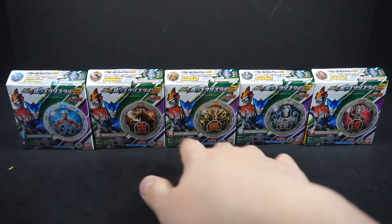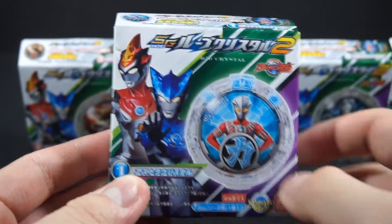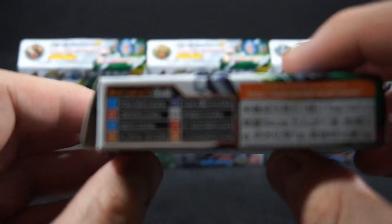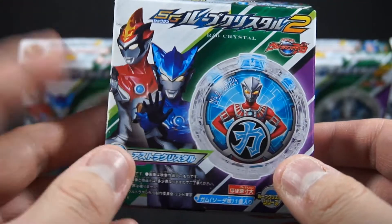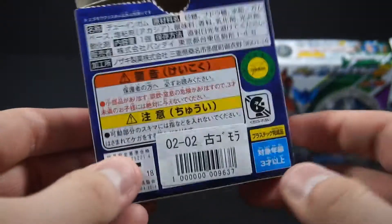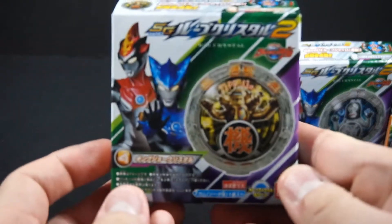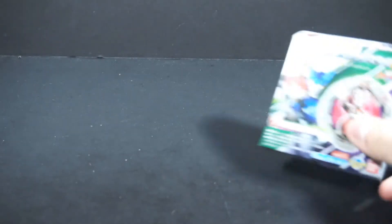These are the five exclusives that are in this set, which is the most out of all sets. First one here you have Astra, the only Ultra within this series. So there's the lineup for this line — we have Rosso Aqua and Blue Flame, and it's in green. We have Gormura, King Joe, Dada B, and Dark Comp Zero. So let's get this set over with.